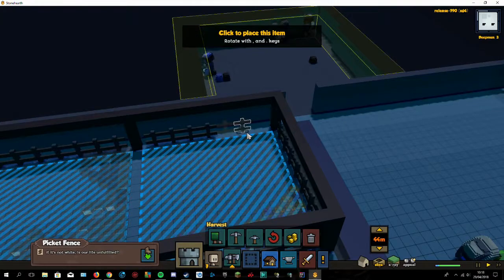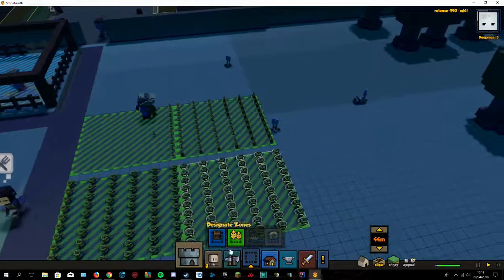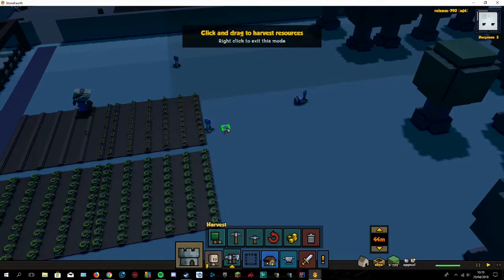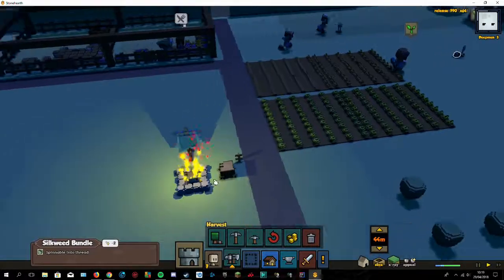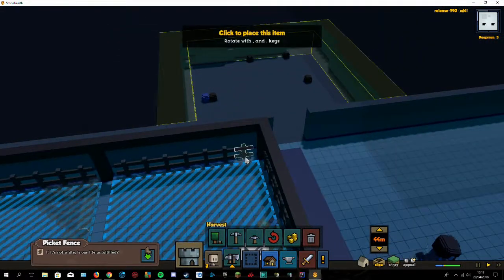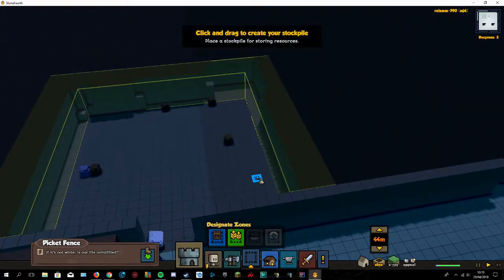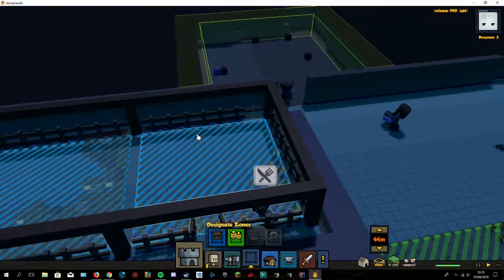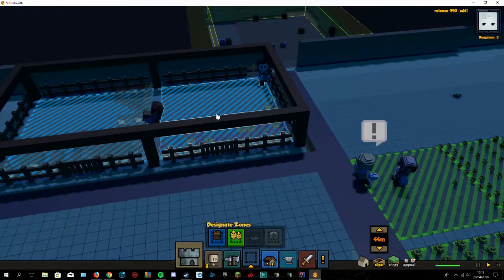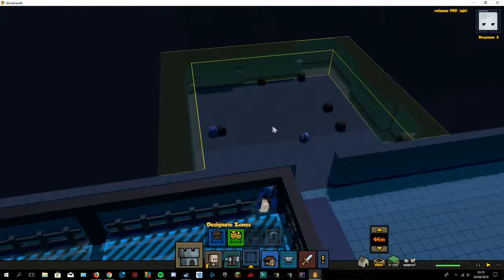We're gonna put the plants in here for now and change those later. Take this one, that one, that one, and this one. Let's put you down there. Can I do a storage here? Looks like I can do a storage room here — yeah, oh that's really cool! Didn't even know that yet.